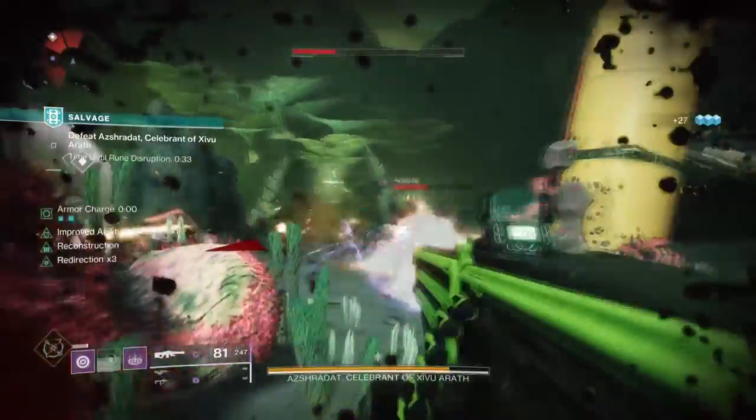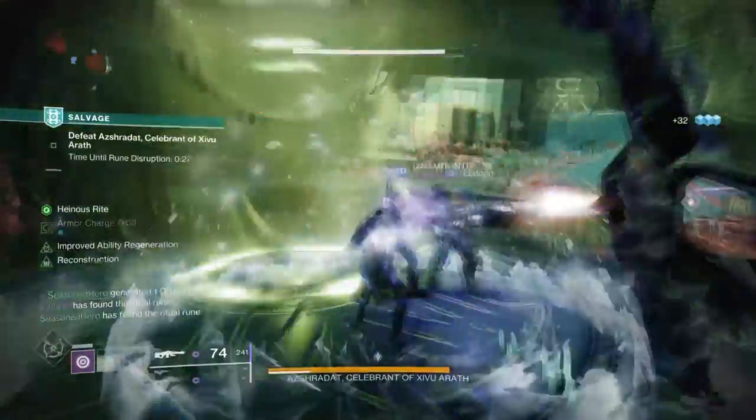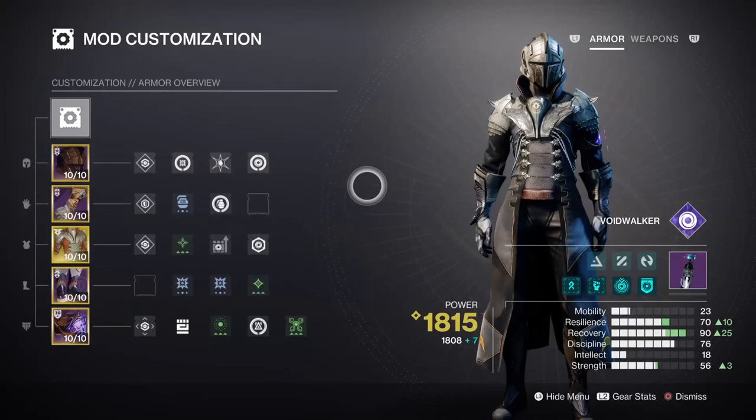If done correctly, your health should stay afloat and never reach critical unless something very impactful occurs. For the mods and stats section, we can keep this area pretty light as you only need to have your Recovery at Tier 7-10 and your Discipline at Tier 7. The main one you must focus on is the Recovery speed, as this combined with Sanguine and the Child of the Old Gods effect is what will sustain the build. If you can't reach Tier 10 Recovery, Tier 7-8 is fine as long as you make use of the Old Gods effect, which grants Rift energy back on kills. Mods such as Bolstering Detonation and Distribution will also help massively if needed. Utilizing Sanguine Alchemy's effect to the fullest will allow you to not worry about needing to get your class ability back fast.